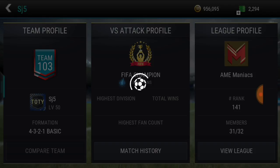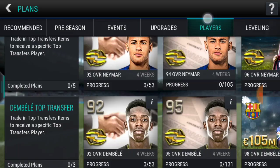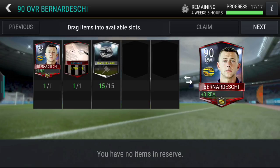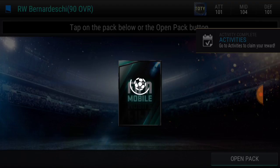Hey guys, we are back with another video. Today I'm going to unlock a 96 rated right wing. I have 594 wins, I'm a FIFA Champion, and today I'm going to unlock that 96 right winger Nachi. He's going to replace someone in my team, and this will get me a lot of profit and coins. It took a lot of grinding and here we are.